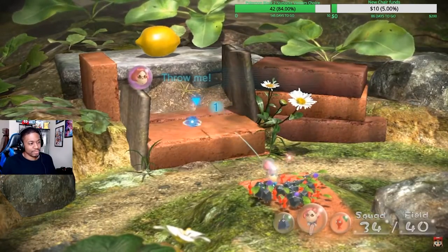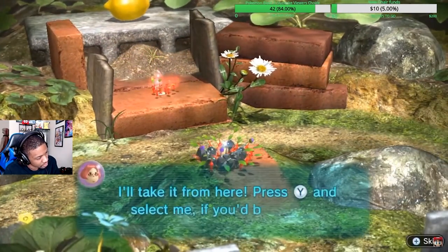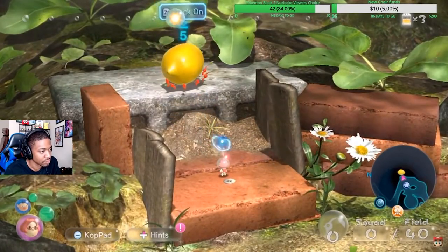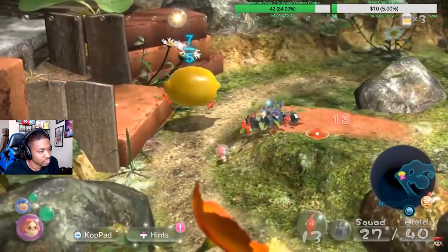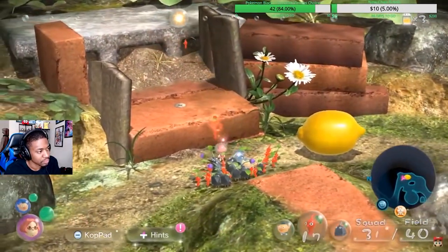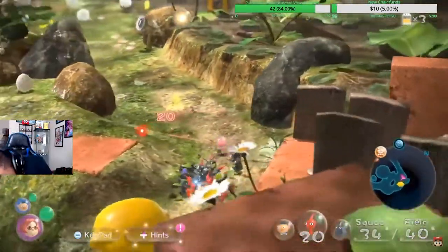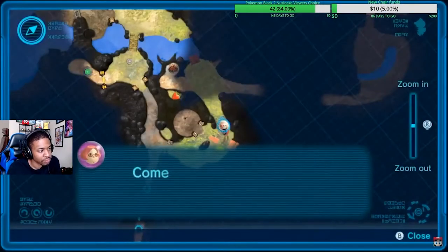You can toss Brittany over a gap, toss her some Pikmin, and at any moment while you're playing you can push the Y button to switch to Brittany. She's on a higher elevation so she can throw Pikmin up to reach that lemon. If I were on a lower elevation I wouldn't be able to throw red Pikmin that high. There are points throughout the game where you'll need to split up your squad — maybe throw one explorer over a gap or over water.